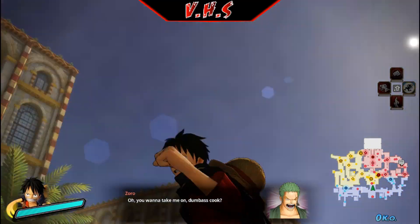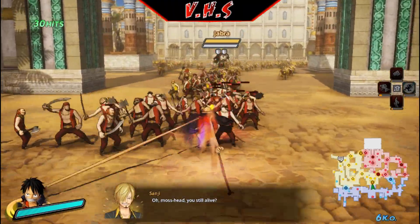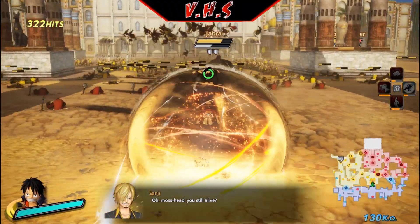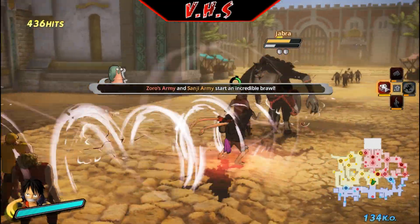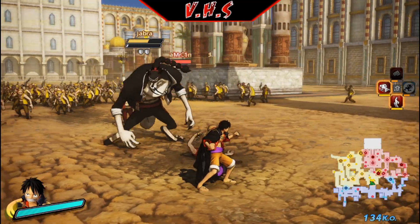And now for Gear 5 Luffy — or more specifically, just Luffy from the Wano Arc. Oh yeah, the enemies are randomized. Here's Jabra.